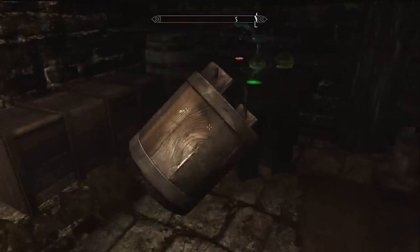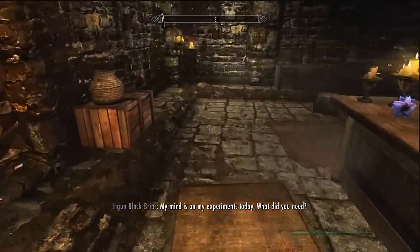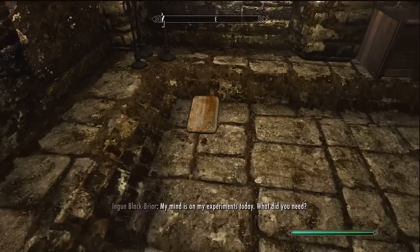Now if you don't know how to do this, let's get this bucket out of the way. All you want to do is take the plate, hold it up against the wall right here, and then just walk through.